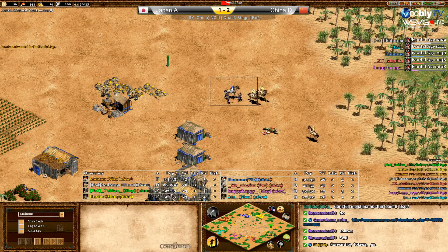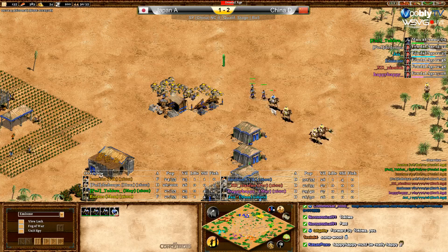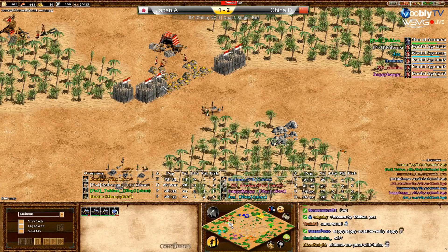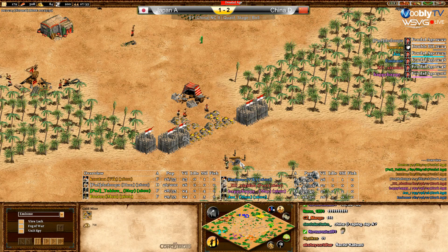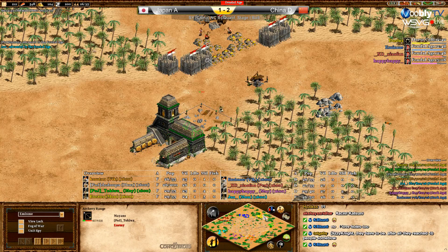A scout and three militias against three scouts — it's okay to defend. He's researching Men-at-Arms. Oh wait — green went forward, being in pocket? Kasuni — true, I missed that. Yellow is okay because when red sees the tower he has another gold at the back. Red is Persians — Kasuni. Persians will hit castle age really fast.